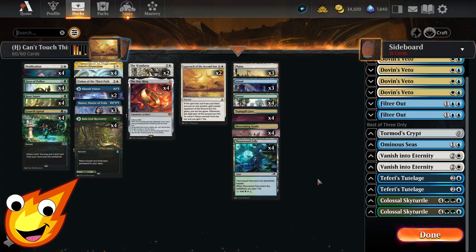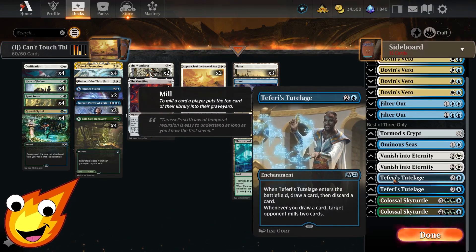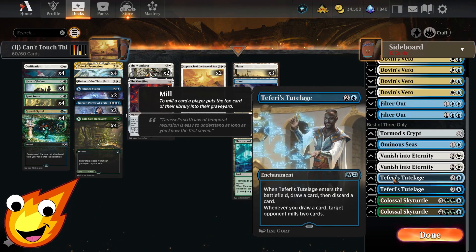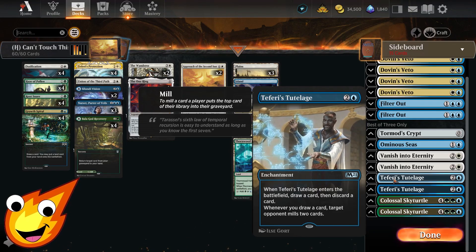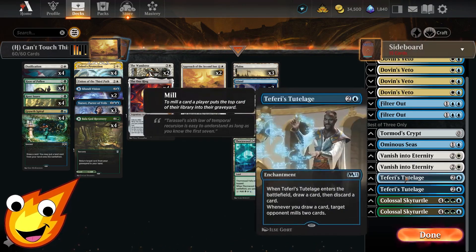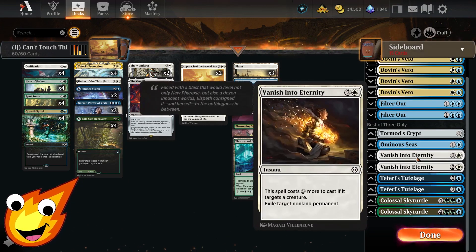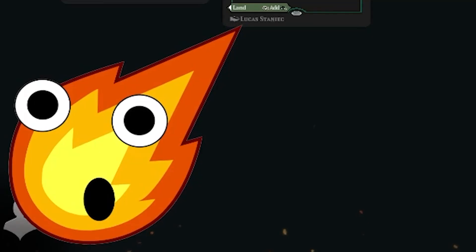Another alternate win con is Teferi's Tutelage, to mill out our opponent. Ideally you could put these in the main deck, but we only sideboard them because there are a lot of dredge-style decks that abuse graveyard shenanigans — so only bring these in when you absolutely have to. If you need a little more removal, Vanish into Eternity can exile a non-land permanent as long as it's not a creature, though casting it on a creature is very expensive — it works in a pinch.